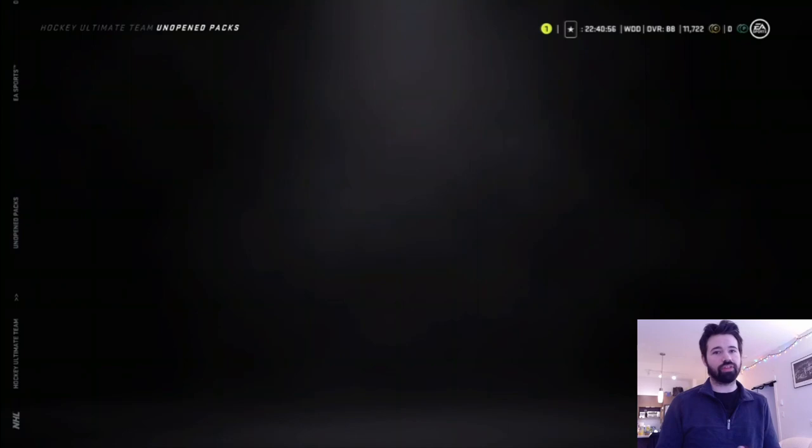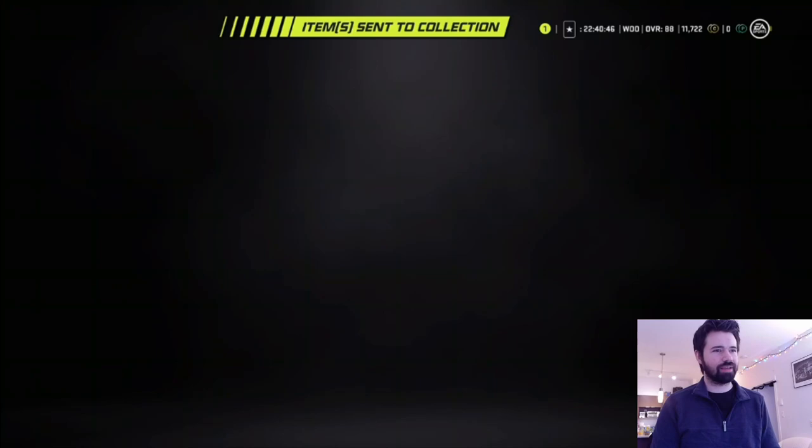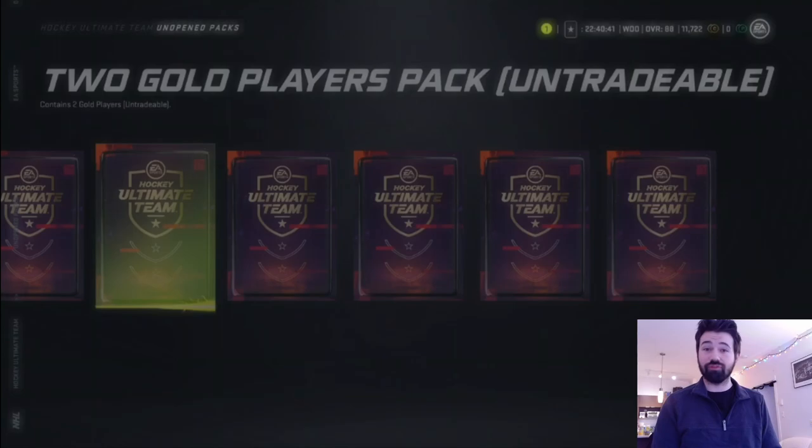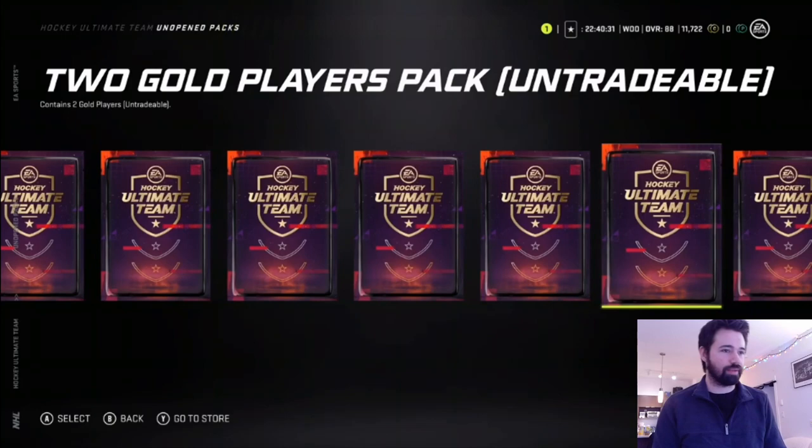The good thing about doing this is I'll also be able to put all these gold players I don't want into a gold collectible — so that's pretty decent. We got Freddy Patterson and Jake Wallman — not names I'm super familiar with. I think I skipped again. I wasn't feeling it at the back anymore, so you gotta move on. If you don't feel it, you gotta move on — that's good relationship advice too. Send those to the collection and we're continuing.